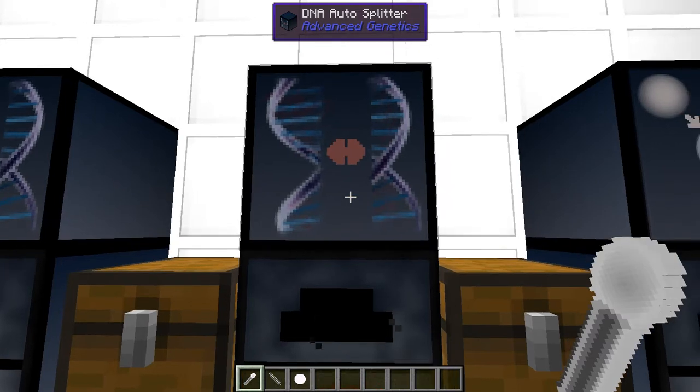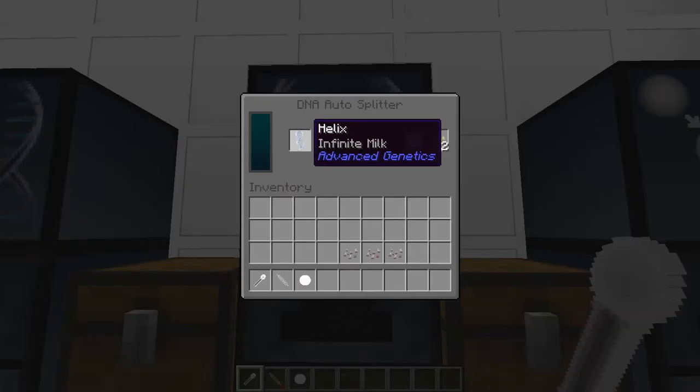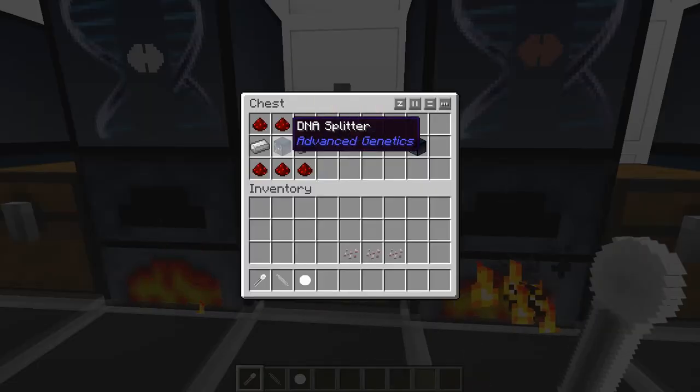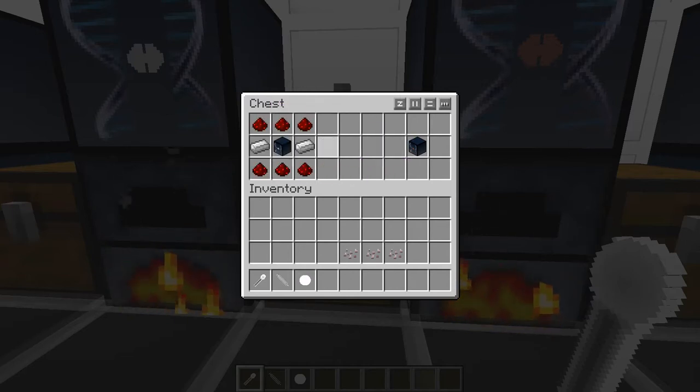The next one is optional but very useful. This is the Auto Splitter. If you already have one infinite milk cell you're working on, you may not need another full completed cell of infinite milk. You put it in the auto splitter and it'll automatically create a basic gene — these are extremely useful. To make it: create a regular splitter, add a bunch of redstone at the top, redstone at the bottom, and two iron on each side.